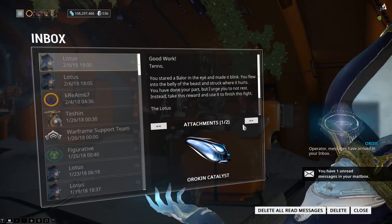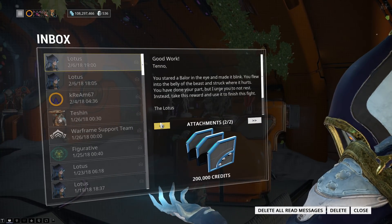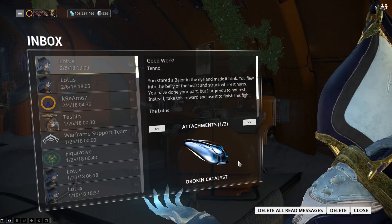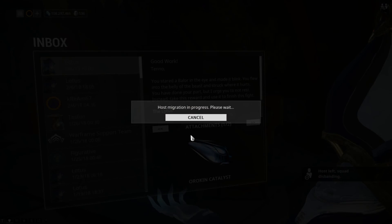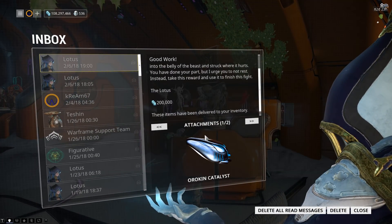After the mission, you will be sent a message with the money earned, which is 200,000 credits, and the Orokin Catalyst — not a blueprint. You will notice it doesn't have a square around it, which is of course always handy.